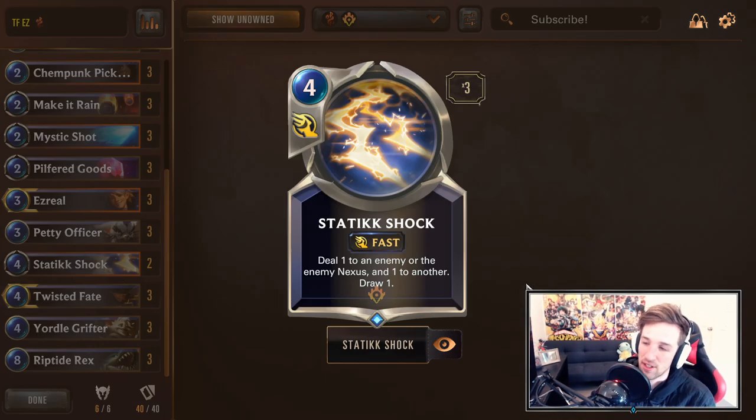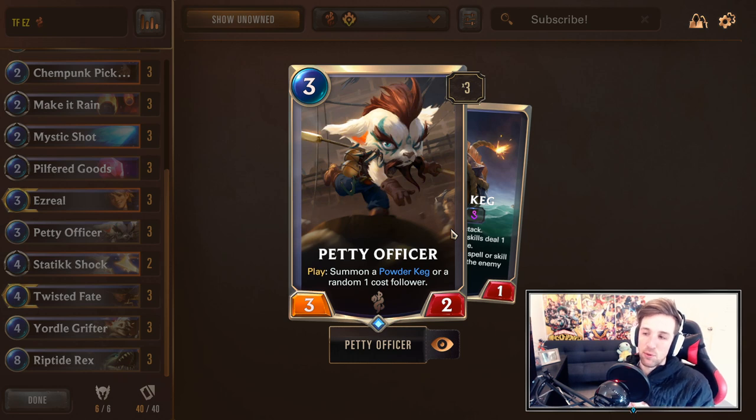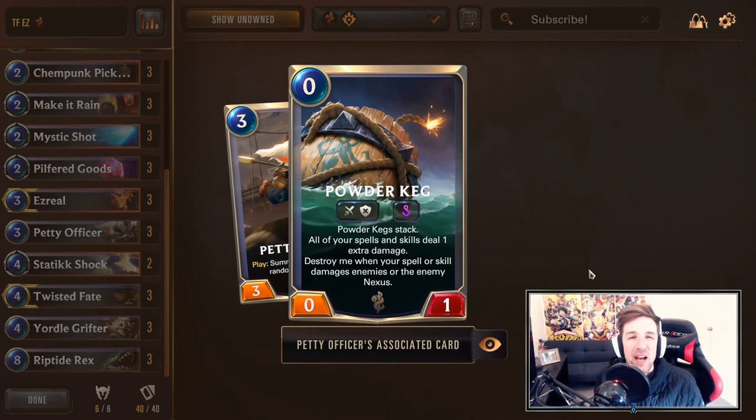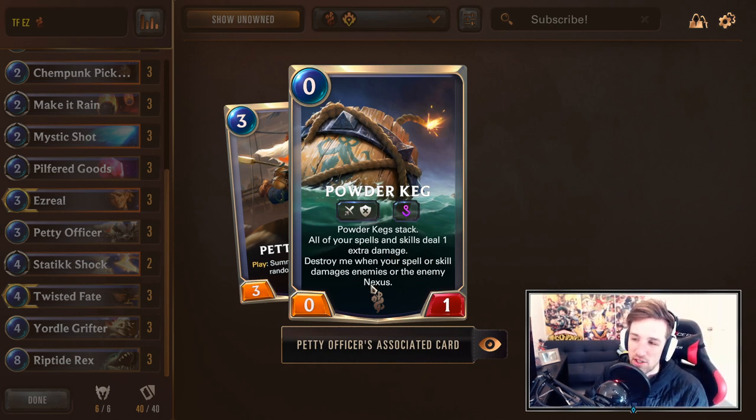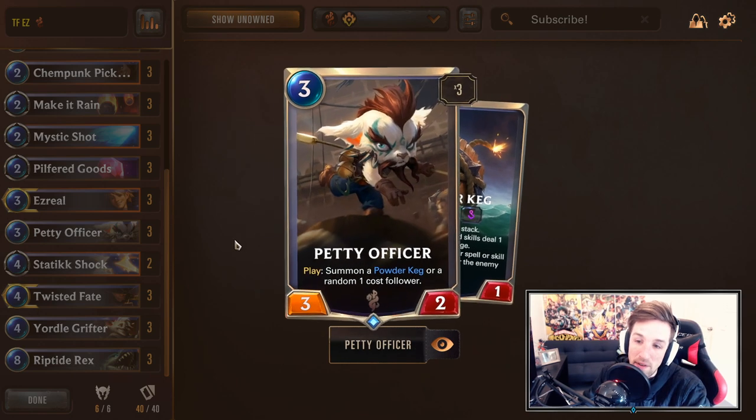Continuing on, Static Shock helps to level up Ezreal with two shots — a pretty good Piltover & Zaun utility tool that fits into a lot of decks like this. Anything with Ezreal is probably going to run Static Shock. The Petty Officer recently got buffed, but still would have been a great consideration prior to it. When you play him, you're going to summon a powder keg or a random one cost follower. A lot of the time you'll default to the random one cost follower, but there will be situations where you might consider the keg for buffing your spells.